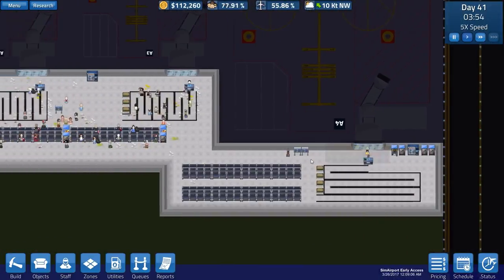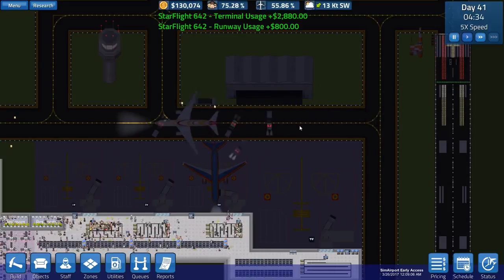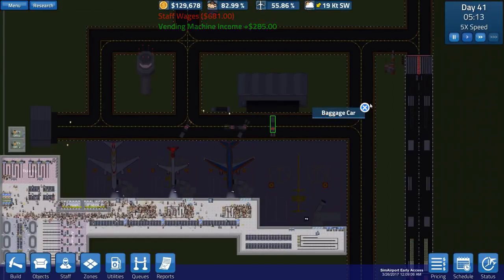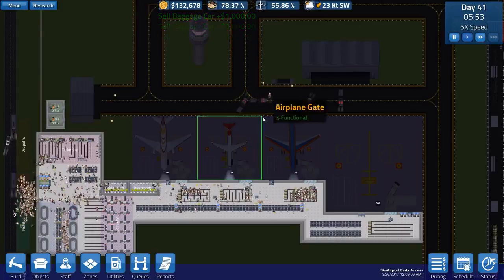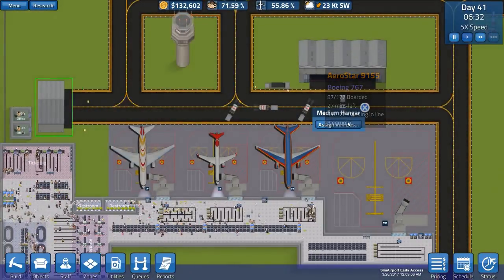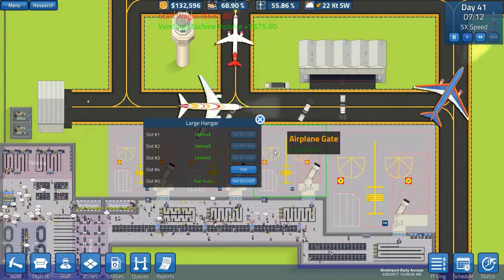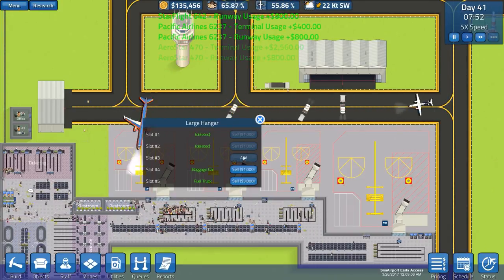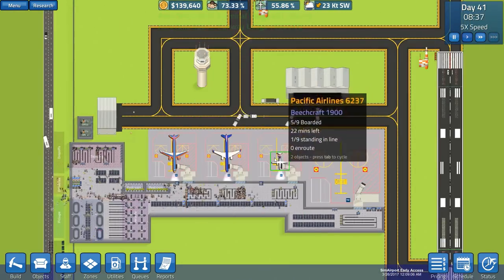I think we're just about sorted here. Those baggage cars have totally glitched out and aren't working properly. Maybe there's something I can do - I've sold them and it says deleted, but you can't buy them back again. Well, that's a new one. Buying one there has allowed me to add that one, but it says the deleted one won't allow me to add it because it's grayed out.